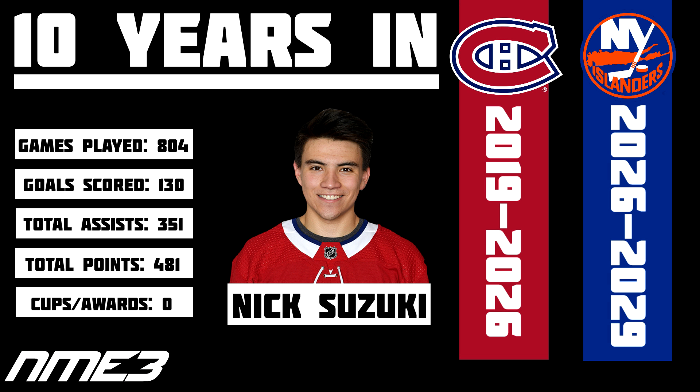So in the first 10 years of his career — 7 in Montreal and 3 with the Islanders — Nick Suzuki in 804 career games has scored 130 goals and 351 assists for 481 career points and is a minus-19. So far he hasn't really been bad but he hasn't been fantastic either. I was really hoping to see him and Lafreniere tear it up together in Montreal, but hopefully he has a few huge seasons waiting for him in the upcoming years and possibly a Stanley Cup with the Dallas Stars.